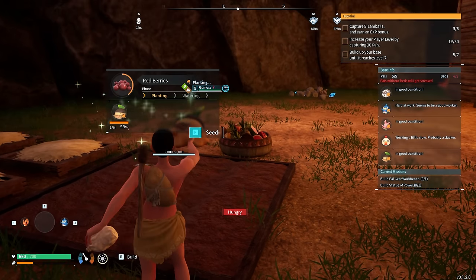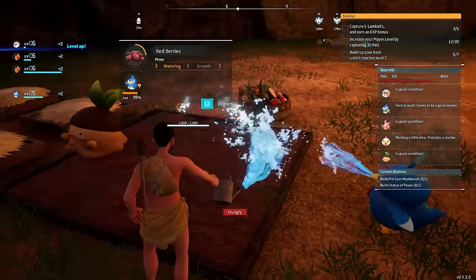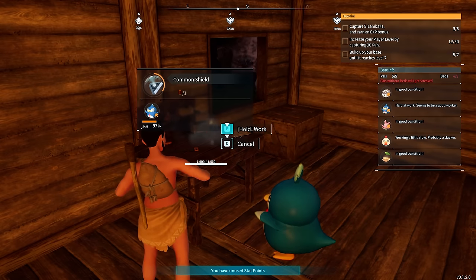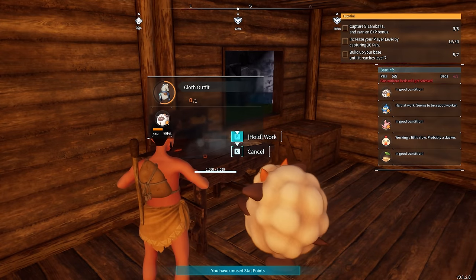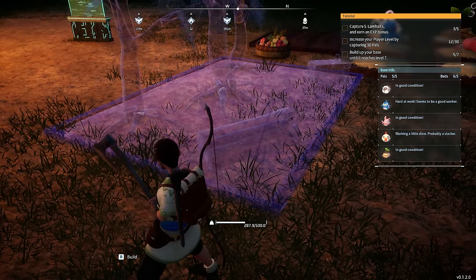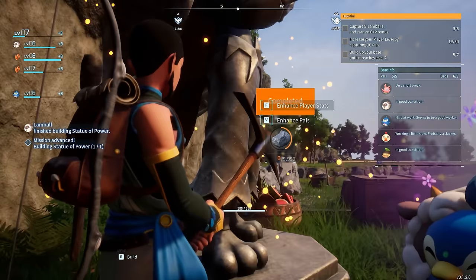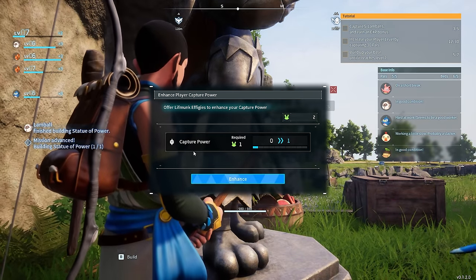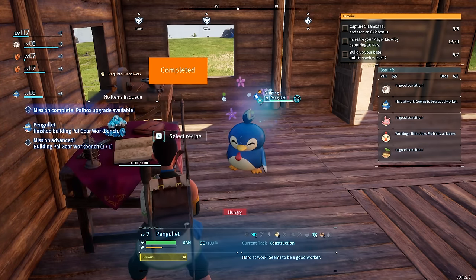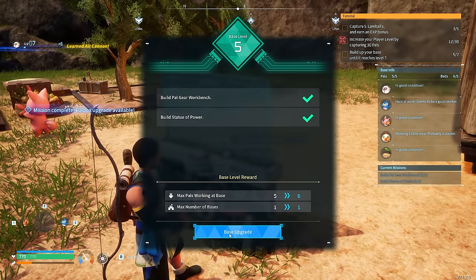We see a great scene of myself and Gumoss working together, and a Penglet joins in to water the crops. We now have a PAL for planting, a PAL for watering, and PALs for collecting — so we don't need to worry about food anymore. We're going to make some cloth armor to improve our defense, put down a lumberyard for infinite wood access, and make a Statue of Power, which is vital for increasing our capture rate and the stats of our battle team PALs. We're also making a PAL workbench for saddles and PAL accessories.